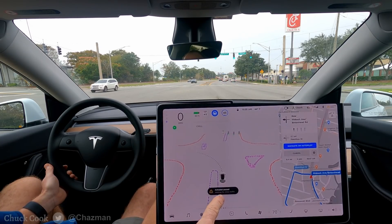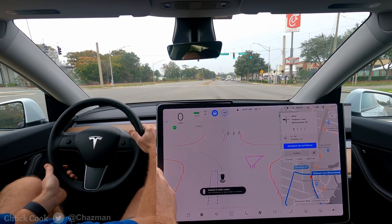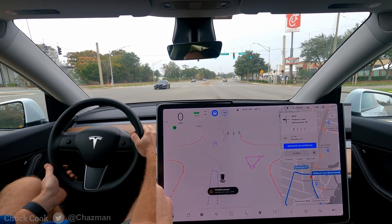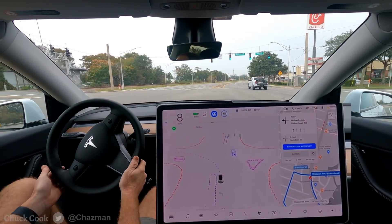Waiting for cross traffic, autopilot paused. And then when it sees an opening, it says use accelerator or gear stalk. So I'll go ahead and use the gear stalk during the next opening to initiate the turn, that way you can see when I initiate it. Okay there's a large gap coming now — I'm going to hit the stalk now. And it is now proceeding.